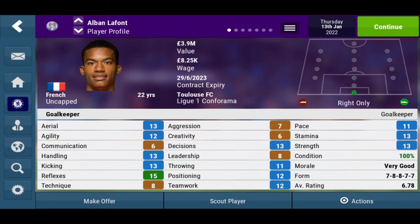His decisions are 13, leadership 8, throwing 11, positioning 12, teamwork 12, pace 11, stamina and strength both 13. This is probably one of the lowest-rating goalkeepers out of the five we've seen so far — his average rating per game is 6.78. However, recently he's produced performances of no lower than 7, which is alright. But once again, he did not have a chance to move abroad to expand his development.